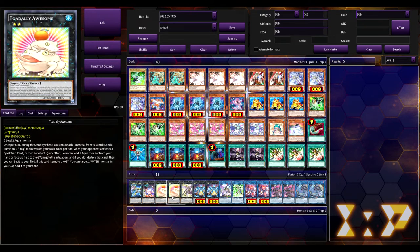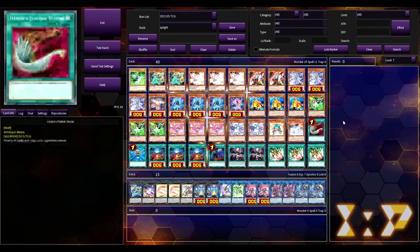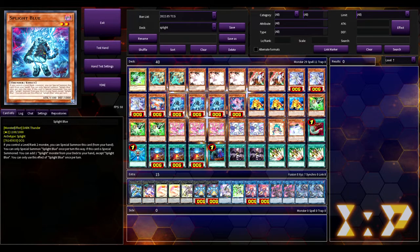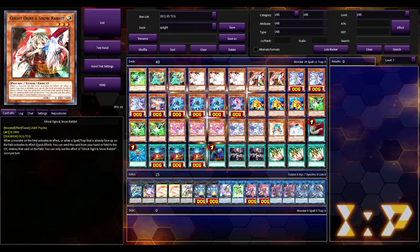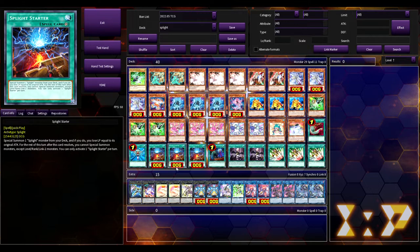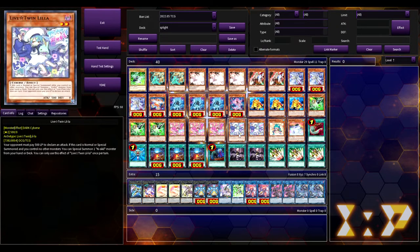You play the Frog engine so you can go into Totally Awesome, because with Splite Elf it becomes a double negate in one card, which we'll discuss in a moment. For spells, we're playing one Feather Duster for generic backrow removal, and one Monster Reborn — all you need is that one monster to get you going. You can reborn a Splite Blue to search, reborn a Ghost Ogre since you can send it from your hand or field, or an Atlantean. We're playing three copies of Splite Starter, which special summons a Splite from your deck and then you lose life points equal to its original attack.